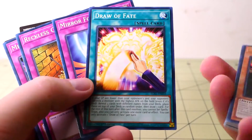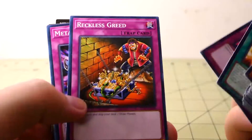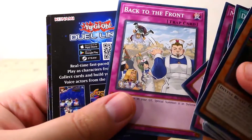It also has Dark Magician and Black Luster Soldier in the art. Other cards include Mirror Force, Reckless Greed, Metal Reflect Slime, The Golden Apple, Back to the Front, and then three promotional cards.